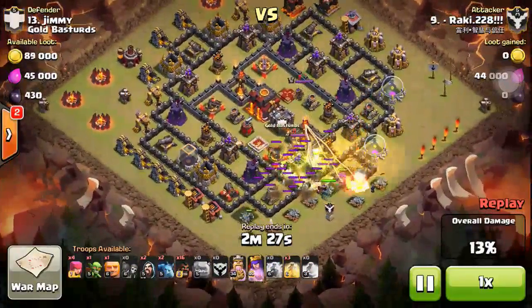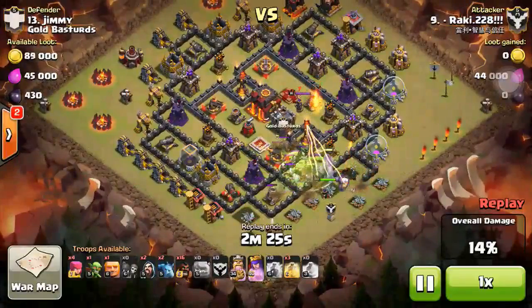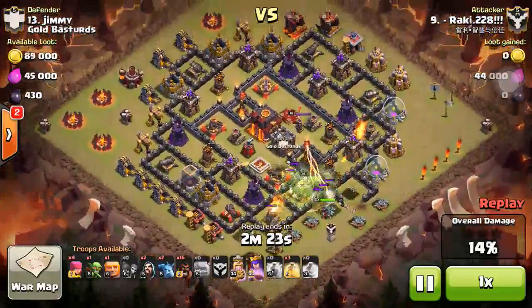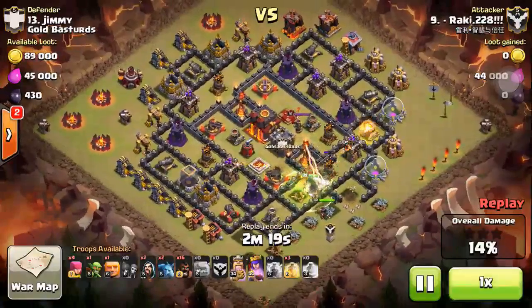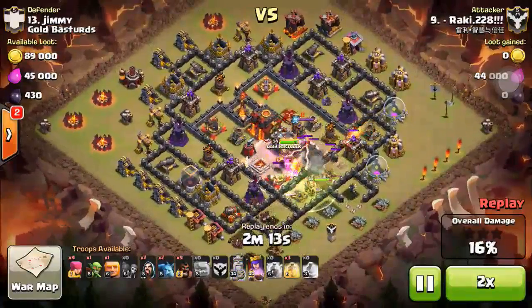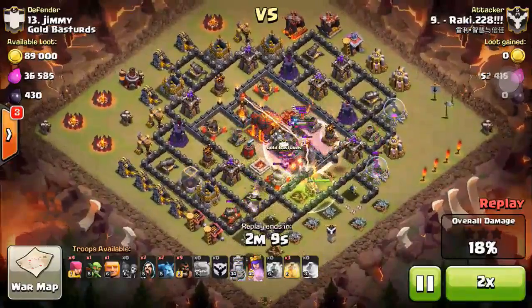This base is pretty hard to use GoHog Rider on because there's plenty of space in the center and the queen is in the center. If you haven't taken down the queen it's pretty hard.